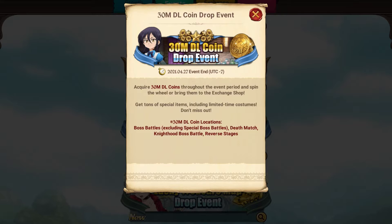You are able to get these 30 million download coins throughout the event period and bring them to the exchange shop. You're able to get these through doing boss battles — not the special boss Gloom that's running right now, just the standard run-of-the-mill first six chapters boss battles, the death matches that come from those boss battles, knighthood boss battles, and reverse stages. The majority of these coins are probably going to be gained through boss battles and death matches, especially since we had a boss battle event earlier this week and we also have the death match event running right now.